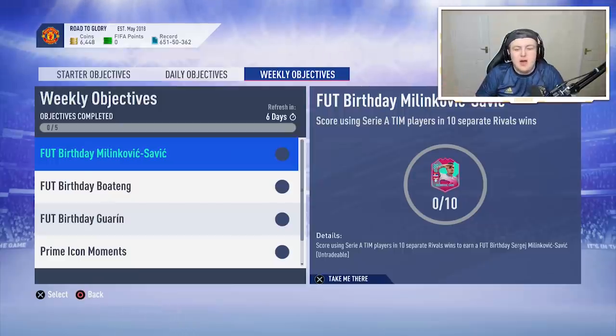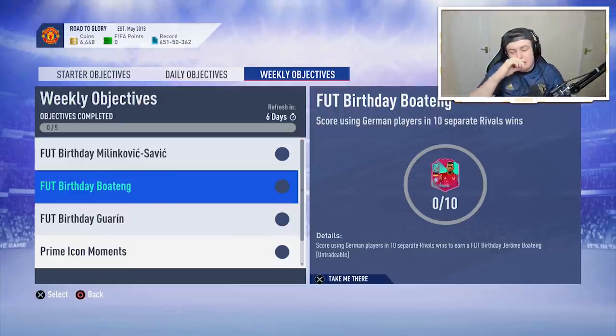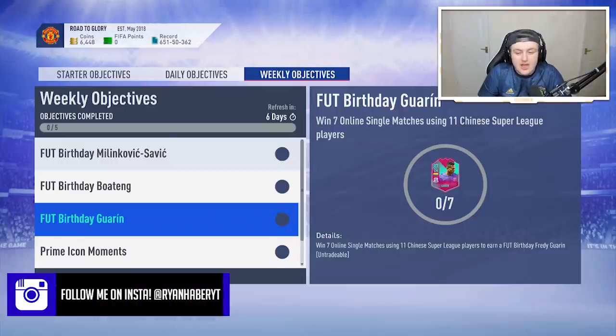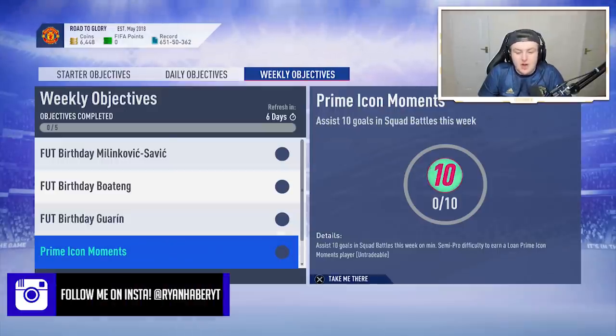You guys obviously will have cheaper teams, or maybe you have expensive teams. For the Guarín one, it's pretty straightforward — just build a Chinese Super League team to what you can afford, basically. Just build one that kind of fits your budget. Just go into online single matches.